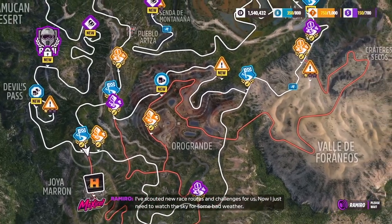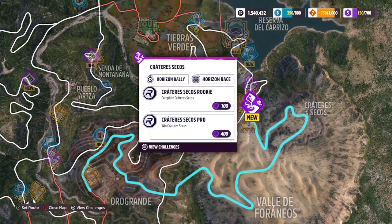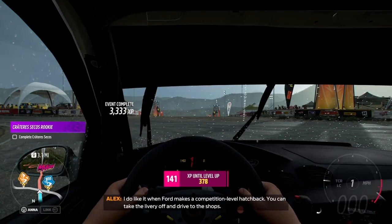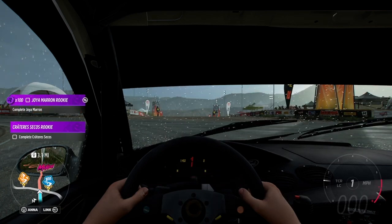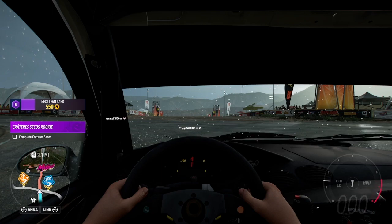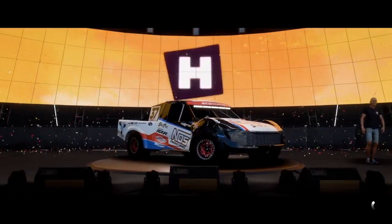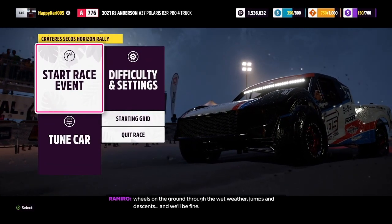I've scouted new race routes and challenges for us. Now I just need to watch the sky for some bad weather. I do like it when Ford makes a competition-level hatchback — you could take delivery off and drive to the shops. From the sand dunes to the gravel quarry, my friend. Keep four wheels on the ground for the wet weather, jumps and descents, and we'll be fine.